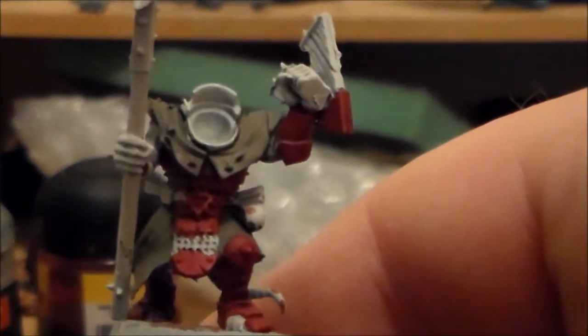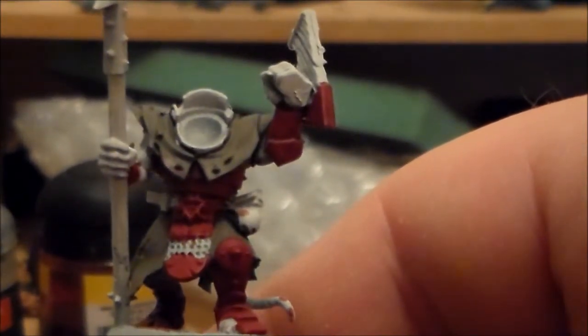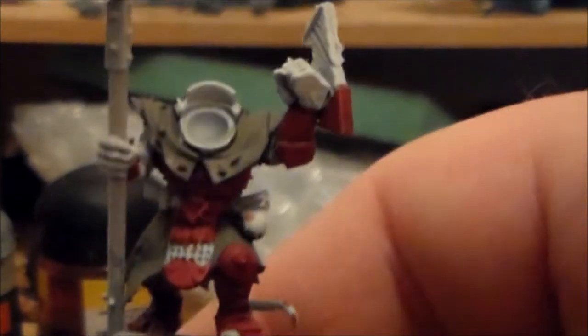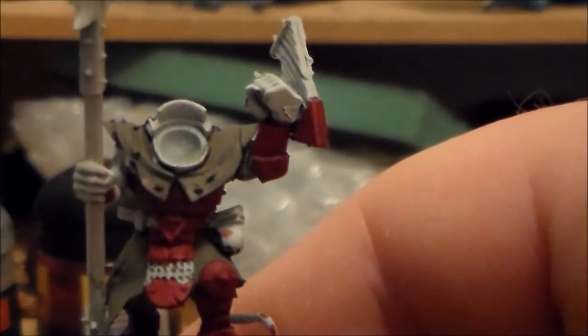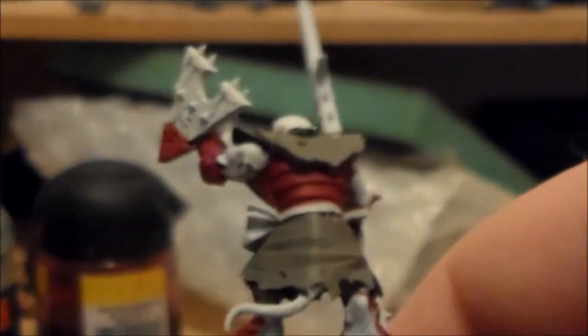For the armour, the last one I just went with Mephiston Red, then a wash and highlighted it with Blazing Orange. So now I've started with Scab Red and put a red wash on it. I'm not sure whether to stick with the red wash or just go with the brown wash instead - I think I'd like it to be a little bit darker maybe.